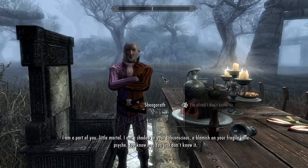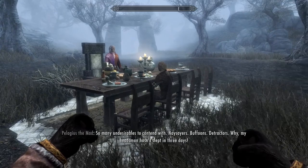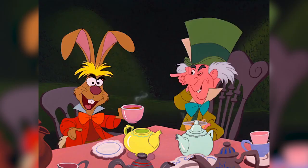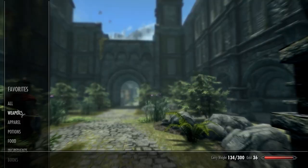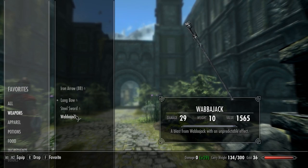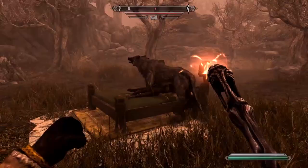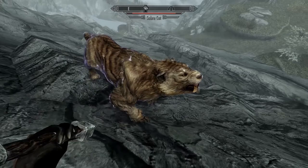The Mind of Madness side quest is a bit of a doozy in Skyrim. The quest's premise is simple enough — help Master Shio'goroth come back from his vacation. However, once the quest kicks in, the player is teleported into the mind of Shio'goroth and treated to an interesting conversation over a fancy dinner laid out just like the Mad Hatter's Tea Party from Alice in Wonderland. The quest's reward is a staff called Wabbajack, which could be a reference to the poem Jabberwocky by Lewis Carroll.